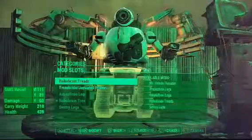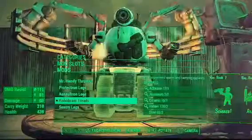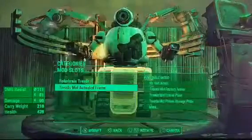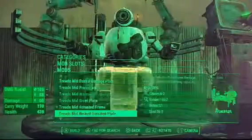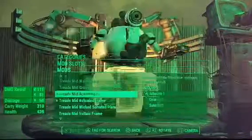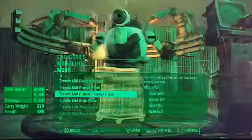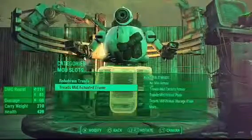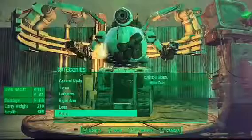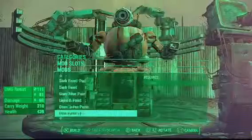Now the legs: Robo Brain treads. Then put some armor on it — you don't have to pick this armor, you can pick another one. I like these. For paint, you don't have to use this paint, you can pick whatever paint you want. I like the white a lot.